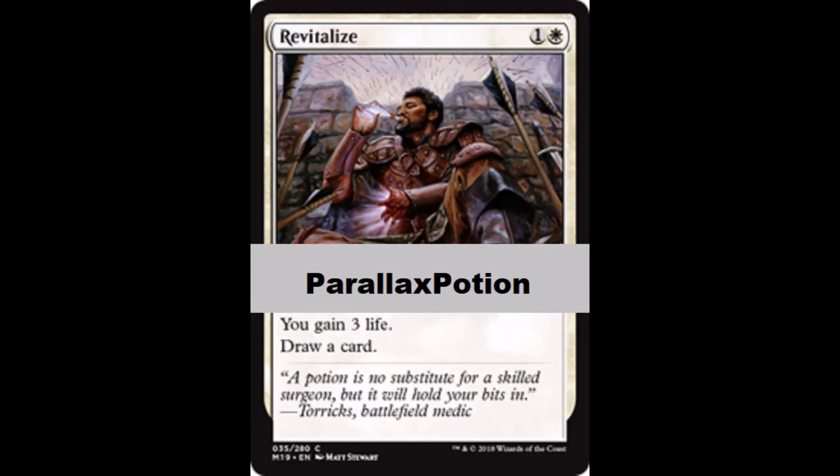Before we get into the nitty-gritty of the decks, make sure to use promo code Parallax Potion as you see it on the screen. That will not only give you a free copy of Revitalize — which for most of you will be your fourth copy — but it also gives you access to a very cool alternate art for this particular spell that in my opinion is better than the current standard art. So make sure to use promo code Parallax Potion in the Arena store and get not only a cosmetic but also a copy of the card.